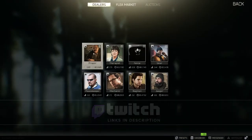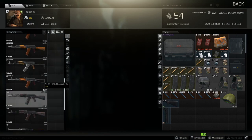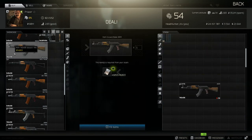The first thing we're going to want to do is head over to Prapor Level 2 and purchase ourselves an AKM.